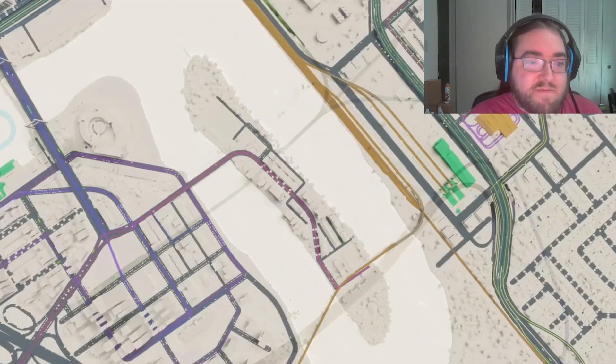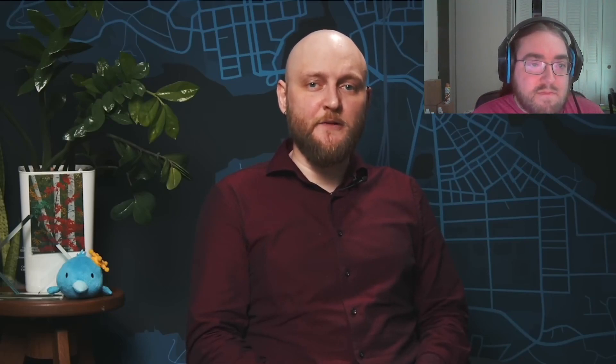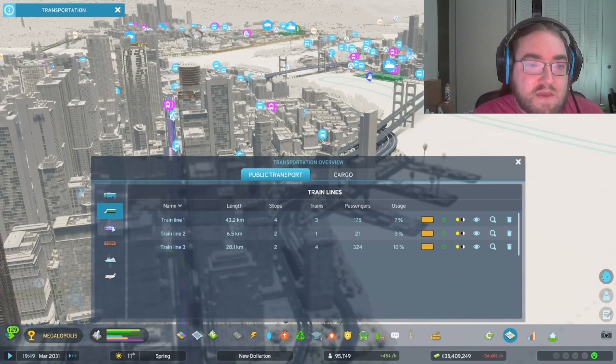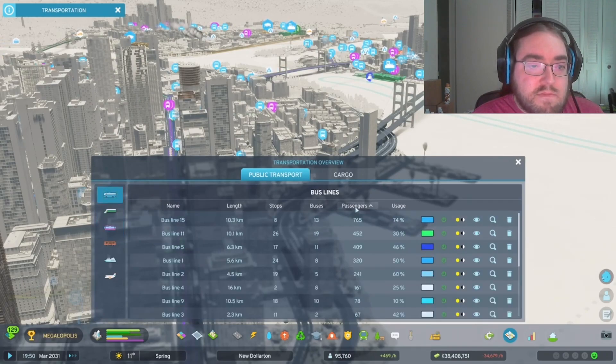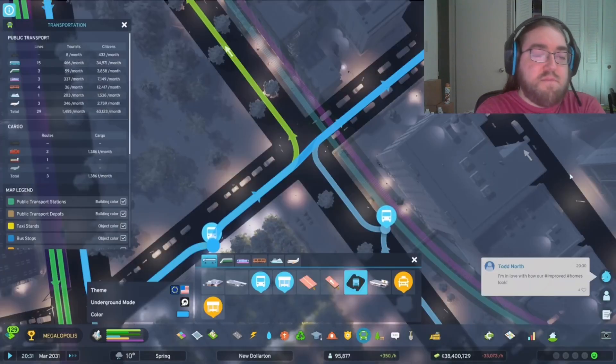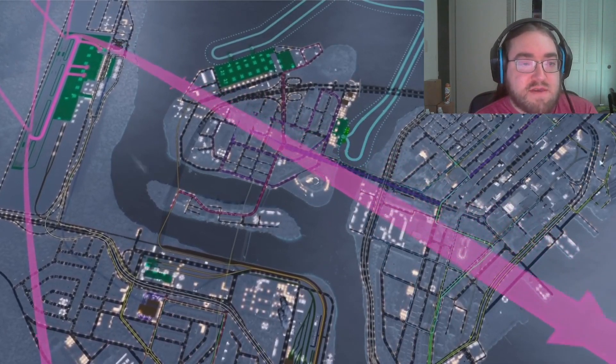The game features a line overview panel where you can inspect all your public and cargo lines and access each line through the panel. The transportation info view panel has become much more detailed. It lists all the different lines in your city categorized by public and cargo transportation, includes information about how many passengers there have been, and also the amount of cargo transported per type per month. So everything in the public and cargo transportation is tracked on a monthly basis.